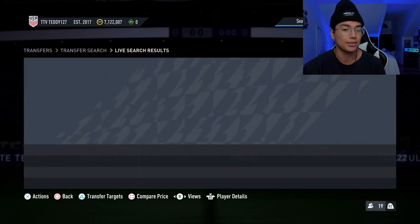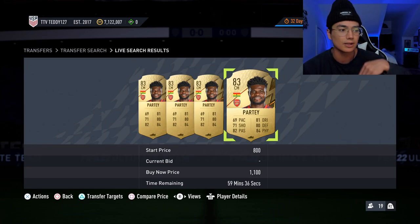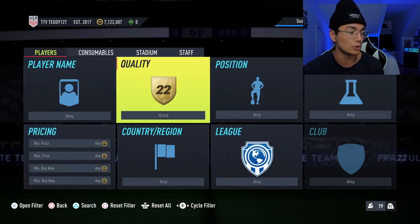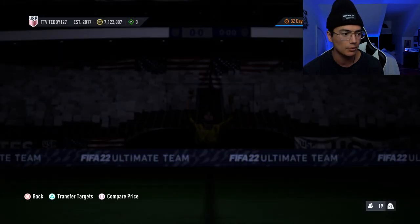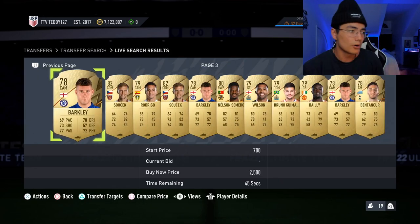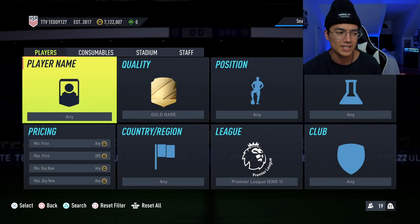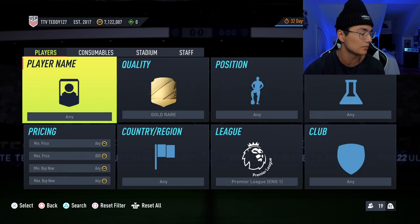What I've been doing is I have a list of 83s and I'll just go through the names, or I'll literally just go gold rare Premier League and I know all the Prem 83s that I want to buy. Whenever I see one of the 83-overall cards I buy them. It's pretty easy — or just pick a player. Chelsea has a bunch of 83s: Kovacic, Mason Mount, Aspilicueta, Havertz, Dumfries — they have a lot of cards.